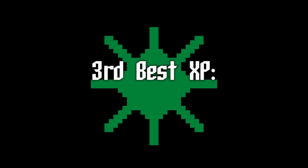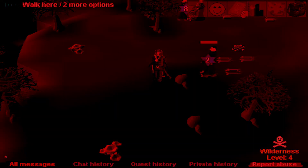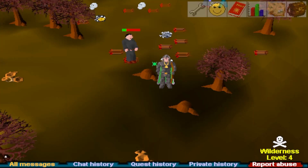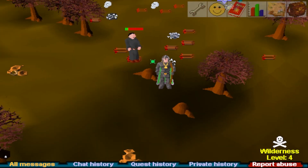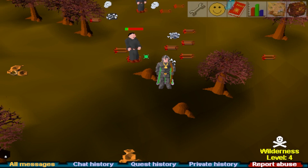Third best experience for 40-60: dark wizards. Specifically, head to the ones in the wilderness. These are potentially better experience than pirates from 40 to 50 ranged. They have great rune drops and you can safe spot them from behind a tree trunk.